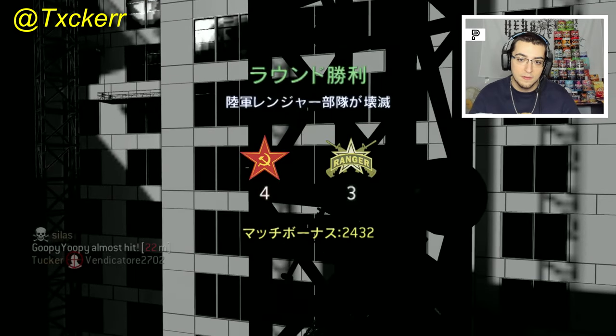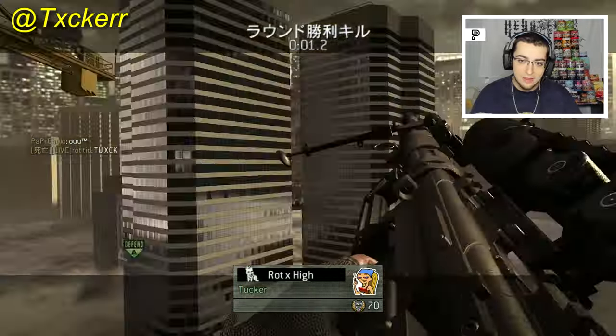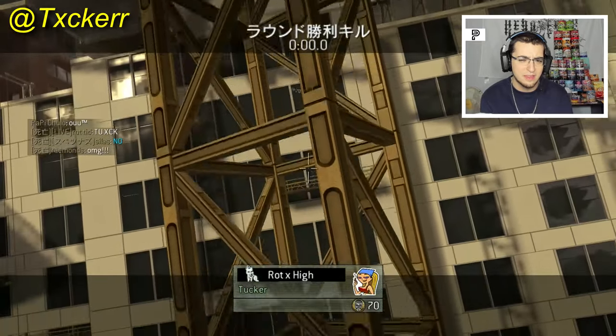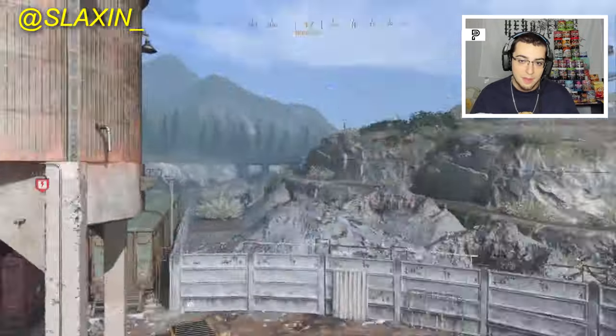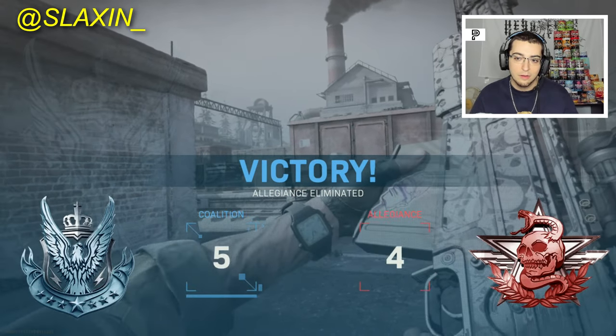This shot is nuts — I've seen this one before. It's Tucker with the crane shot. It's like one knack, two knacks, three, probably four in there. I don't know if he failed one of the nailies — he might have — but either way, crazy shot. I don't know how far it was but the guy wasn't right there, so probably in the middle of the map.